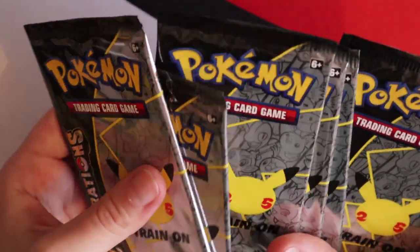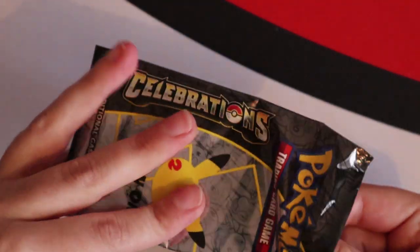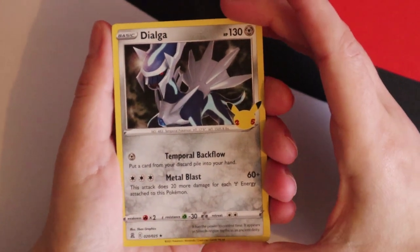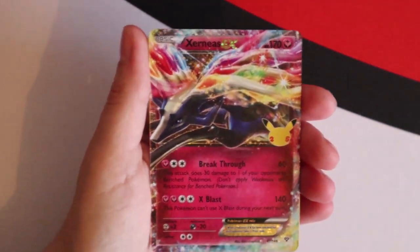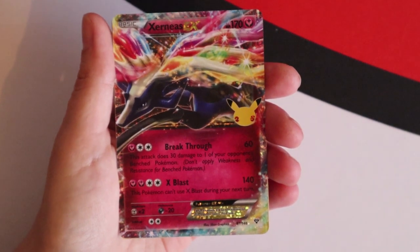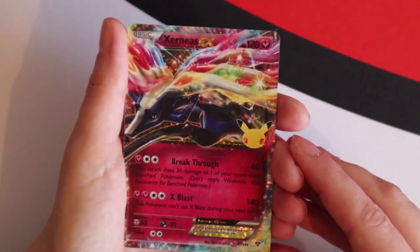Now can these six Celebrations packs have the final two cards that I need, otherwise I'm going to have to pick up some singles. I don't usually go out to finish sets, but seeing as I'm so close... Dialga, Castform, Zangoose — yes, yes, yes! No wait — that's Precise Fit, Joe. What are you doing? Failing at being on the floor — you are failing miserably.